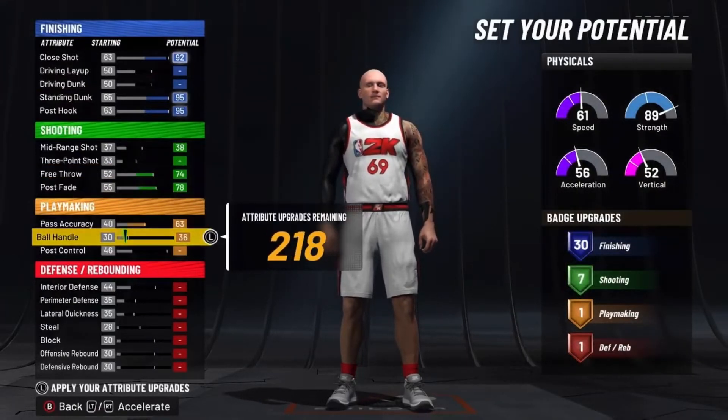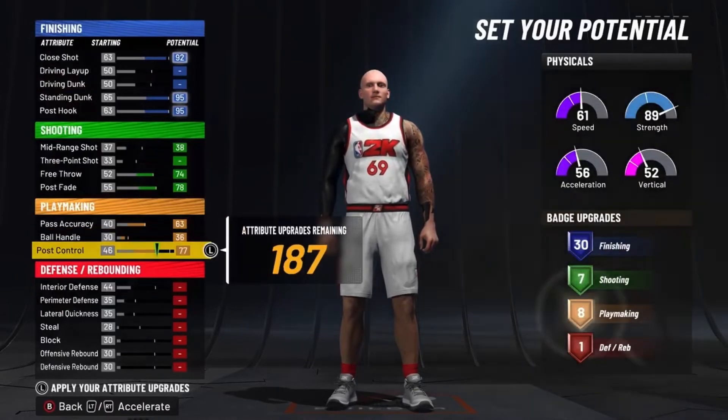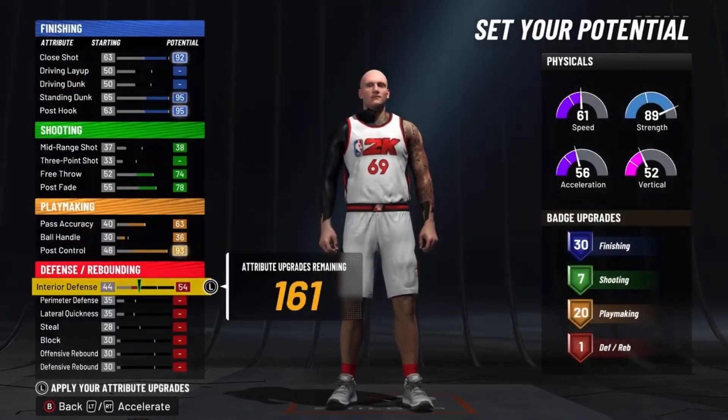Now playmaking — max out the pass accuracy and then put your ball handling to a 36. Then max out that post control to get 20 playmaking badges.